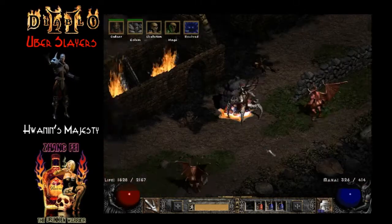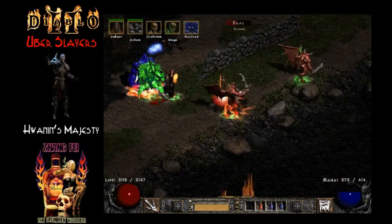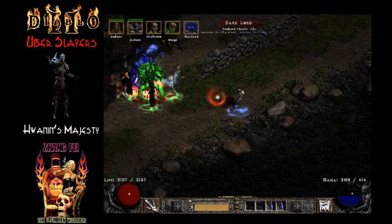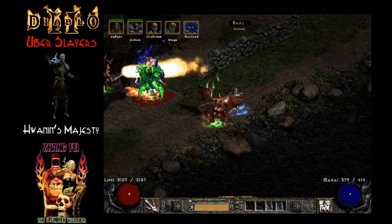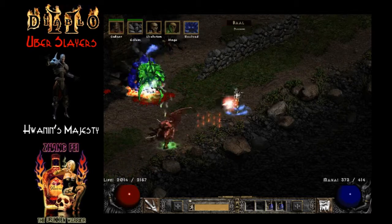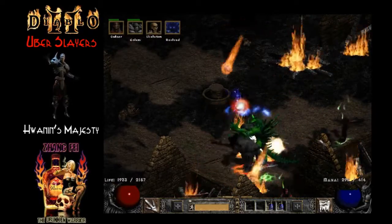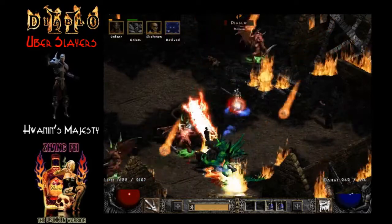We do have 114 faster hit recovery, so that helps out for the few times we get hit between Terror casts. We have 25 faster cast rate just for a little bit faster teleport. Stat points were pretty much all Vitality — enough Strength to wear the gear, enough Dexterity. We don't need any Dexterity for max block, so we have 79 Dexterity and a whopping 491 Vitality, pushing about 2,100 hit points. He is definitely a little more tanky than some of the other builds. We got a good surround on Diablo right there and they got some serious hits in.